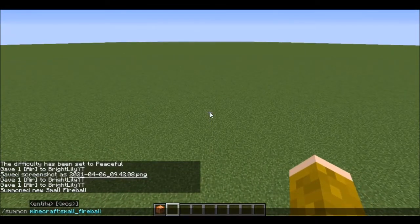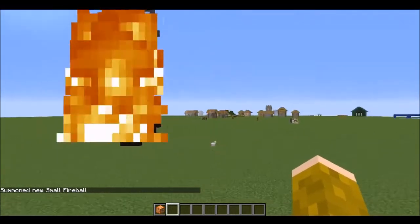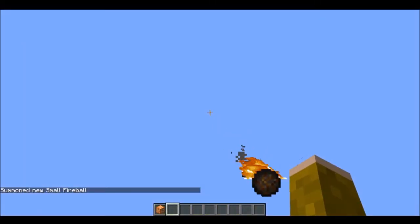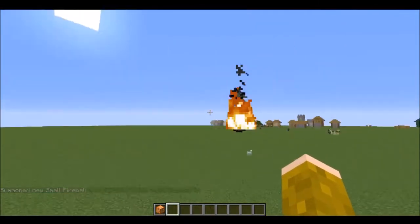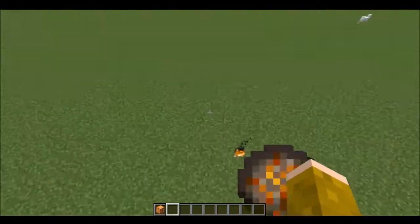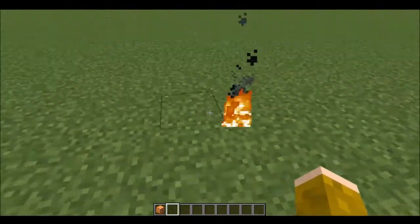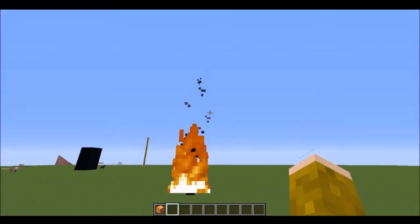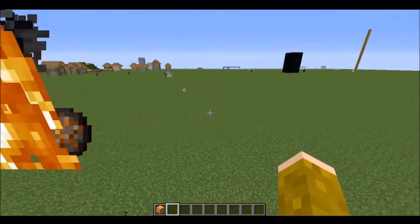As you can see, it's the fireball texture if you look from underneath, but it's on fire so you can't really see the texture clearly. If you've ever wanted just a fire in the air, or any miniature fire, you can use this command and it will give you a floating fireball.